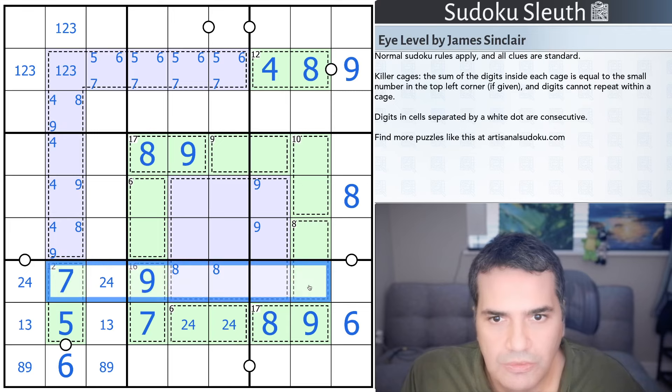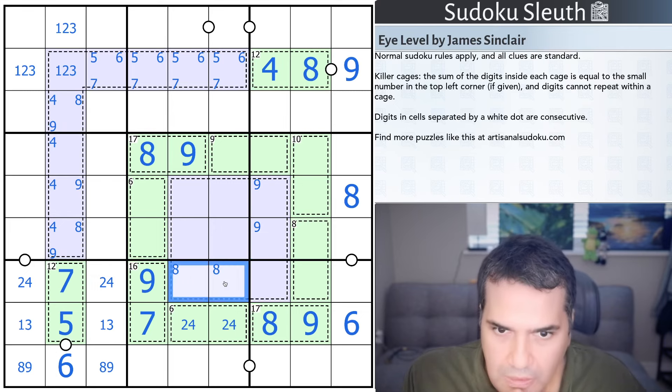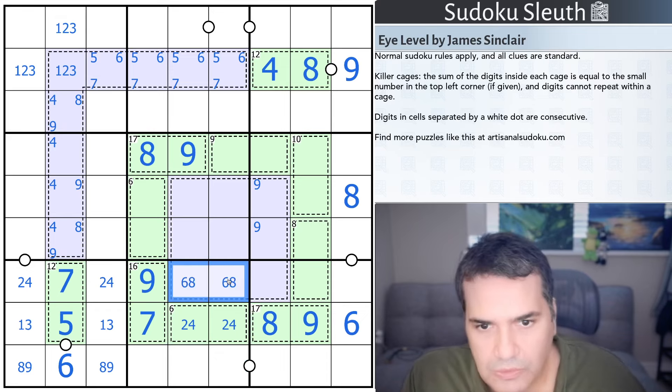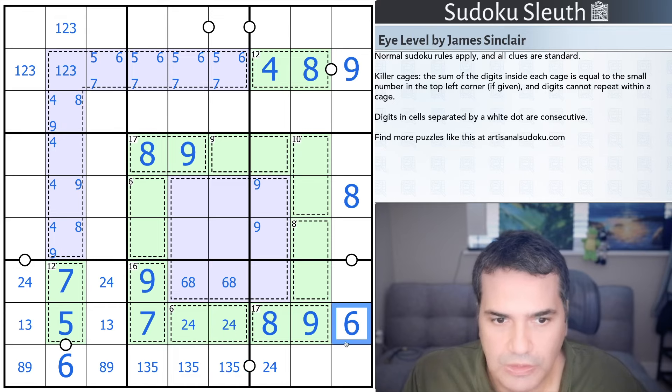Seven is none of these; seven is not here; seven sadly can be there, so I can't force it. Can't force what's in here either. What am I missing? A one, three, five, and six. The six is not here — this is six and eight — and this is one, three, five.